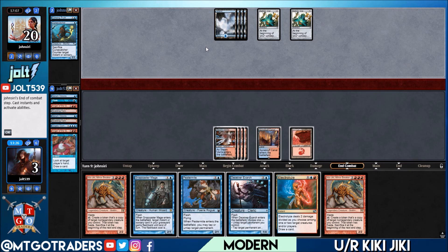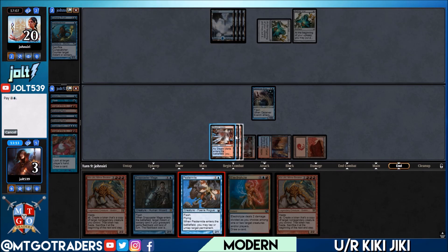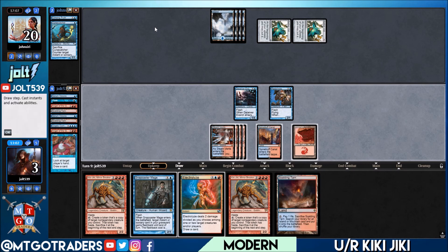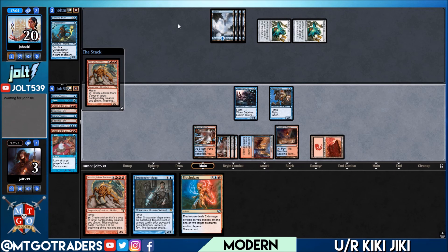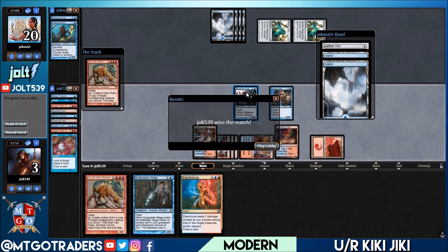They put down an island. We flash in Deceiver Exarch and tap down one Aether Vial, then flash in Pestermite and tap down the other Aether Vial — that way we're not running into any combat tricks. We kick it over to our turn, get Scalding Tarn down, cast Kiki-Jiki. Opponent keeps with Aether Vial and double island. The double Anger of the Gods did a lot of work cleaning up the Merfolk, but the combo is what wins it. We were down to three life but once we deploy the combo it's game over. Thanks everybody — if you enjoyed the video, like and subscribe!